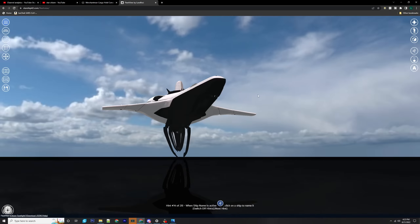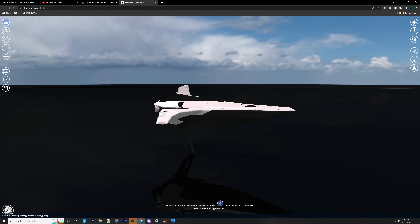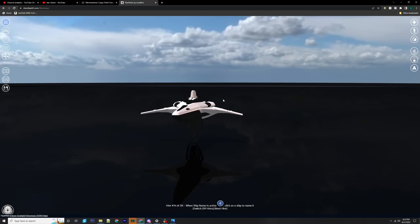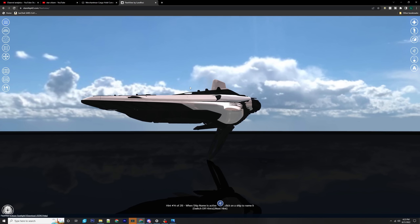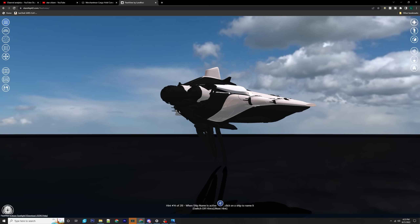We know that the Banu Merchantman is literally the size of like an Idris P and Idris M if you were to take the railgun off the front of it, which is insane to think about. I hope that people build on this idea - let us know down in the comments and join our Discord for a discussion, because this is the sort of stuff that we talk about.